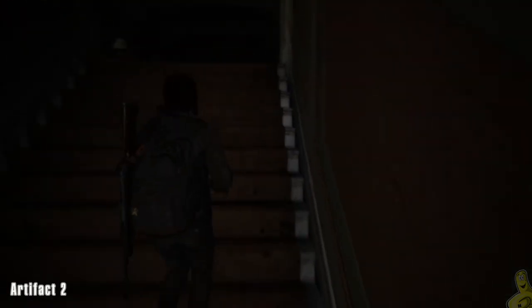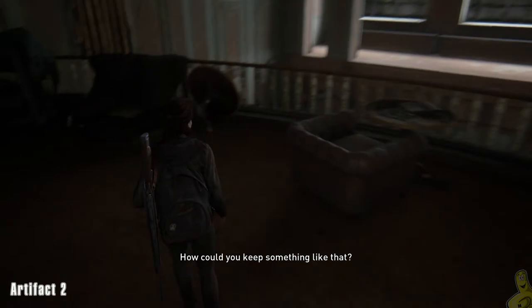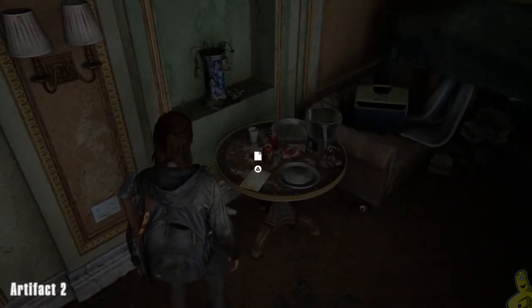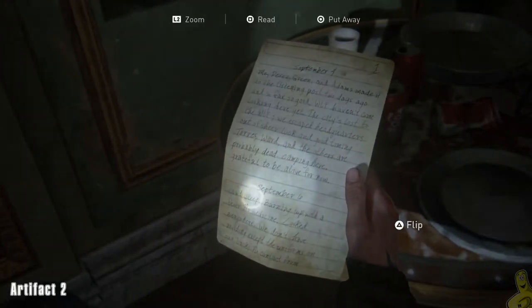Upstairs, around the corner to the hard left, is going to be a nice little balcony. On this balcony, another hard left, there's going to be a little table with a bunch of junk on it. We'll go ahead and swoop up the one thing that's needed, which happens to be artifact number two.